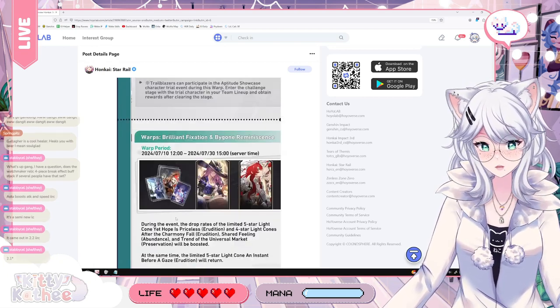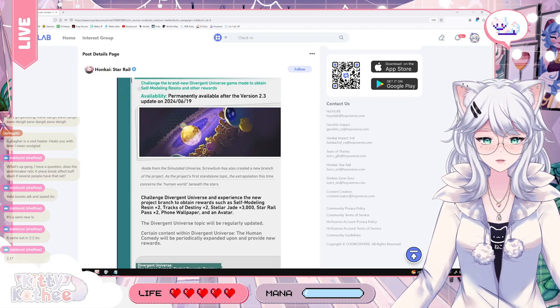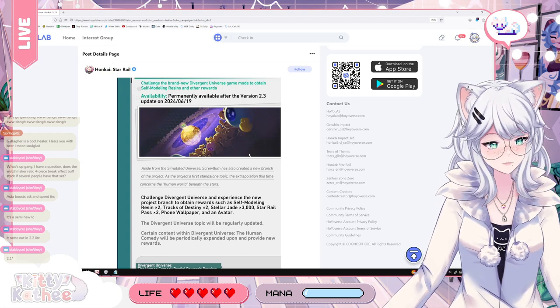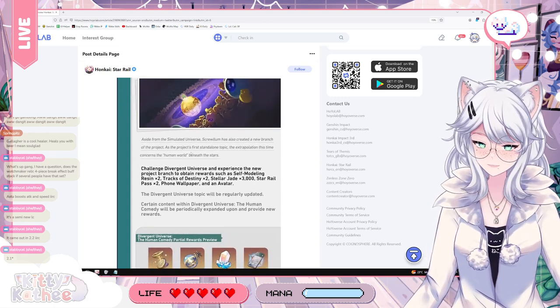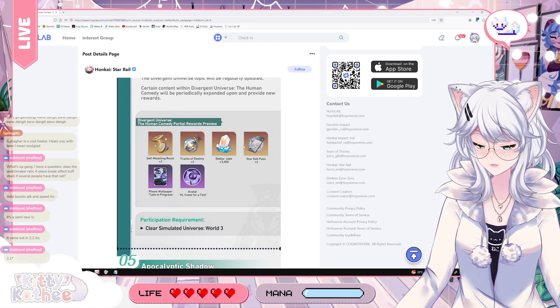Divergent Universe is a new game mode, apparently available after 2.3. This is going to be the new Simulated Universe mode, and it will also have a save system which will allow you to farm more efficiently for your Planner Ornaments. So that is great.